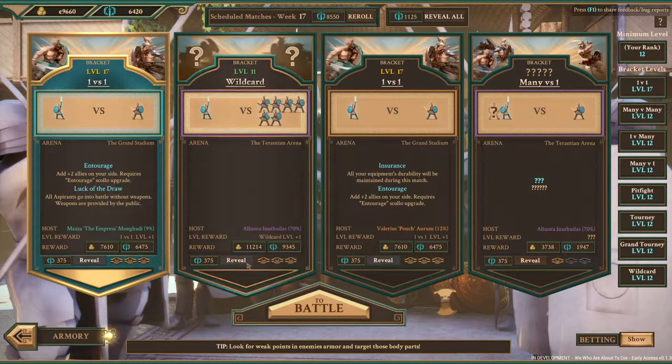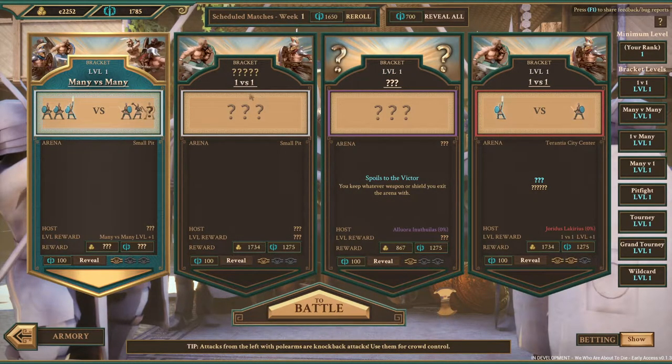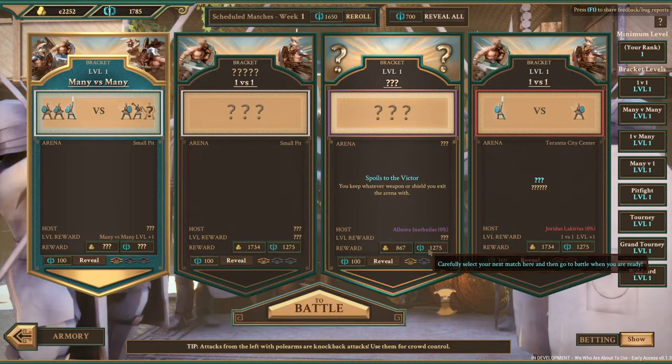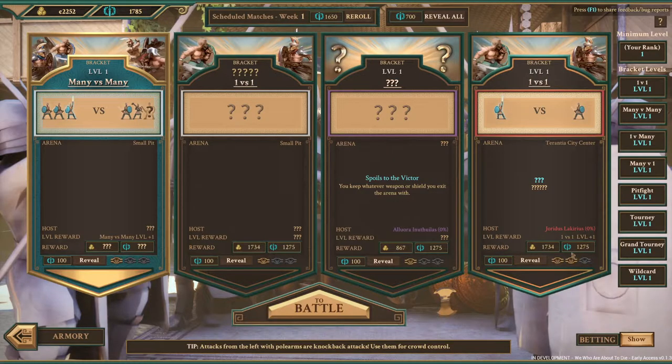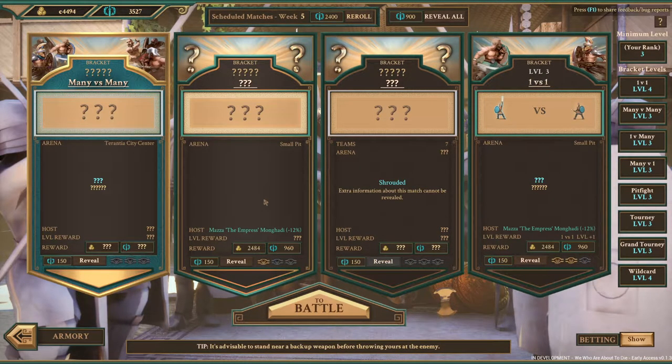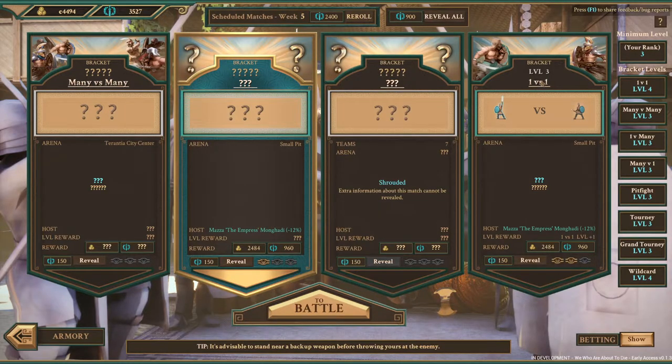For example, you know this one's going to be a lot of guys because of how much it pays. Here you've got a couple of 1v1s, and the one between them has the same fame but less money — that's because spoils always takes away from the money, so you know that still has to be a 1v1. Another one here: you know this has to be a 1v1, and this is not spoils because it would be paying less.